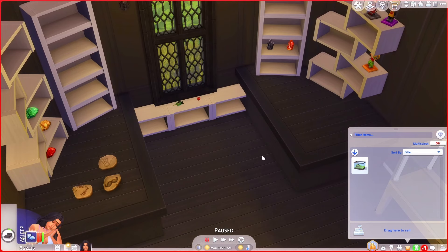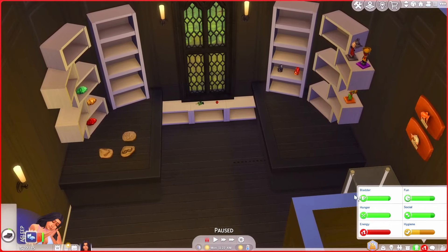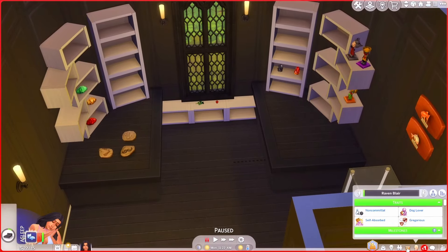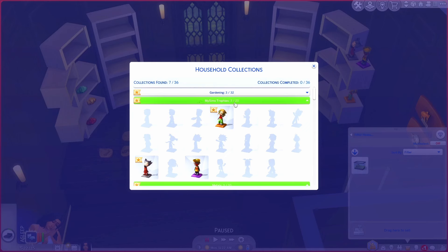When she got home she decided to make a fruit salad and used the lemon we collected — we lost the lemon! I'm not entirely sure how long fruits and vegetables will stay good, or whether we should just check them off as collected rather than keeping them on the shelves. Let me know in the comments. Luckily we can keep track of it all in the collections menu. We also got two new sim trophies.